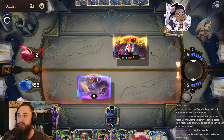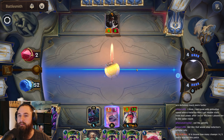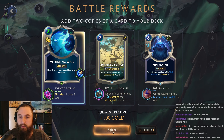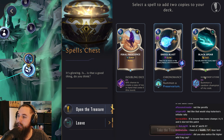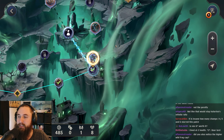Play something — thank you. GG. Let's go for Withering Wail. Black Spear, Shock Blast — we'll go here even though it's really expensive.